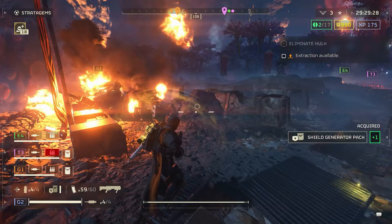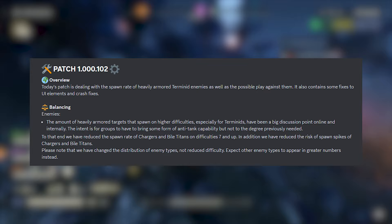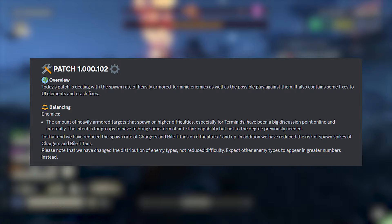Today's patch is dealing with the spawn rate of heavily armored Terminid enemies as well as the possible play against them. It also contains some fixes to UI elements and crash fixes. The big one is the enemy balancing — the amount of heavily armored targets that spawn on higher difficulties, especially for Terminids.